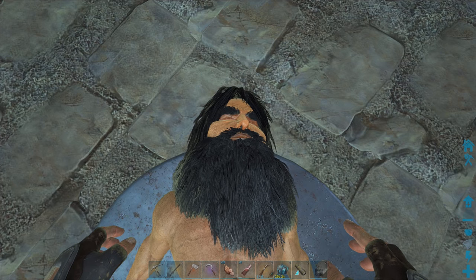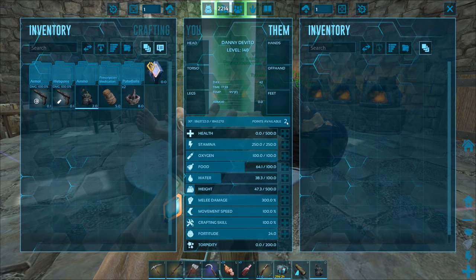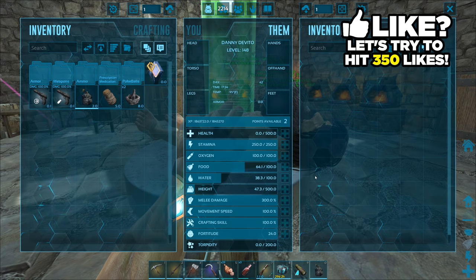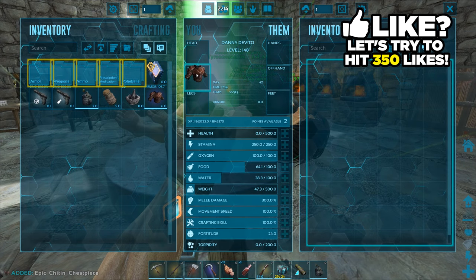All right guys, I am back. That is the dead Danny DeVito. Something funny about this is that it still says it has two levels but I can't apply these levels, which is kind of funny. I still can't actually dress them up. If I want to put some of this epic chitin armor on - kind of funny.